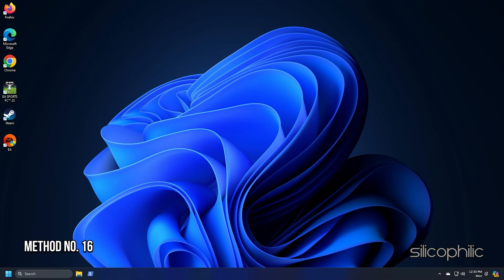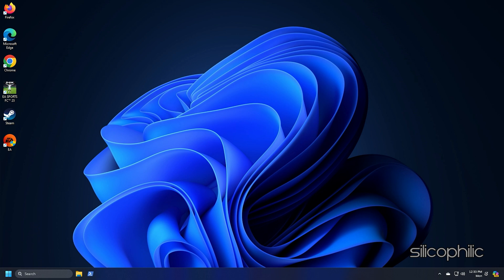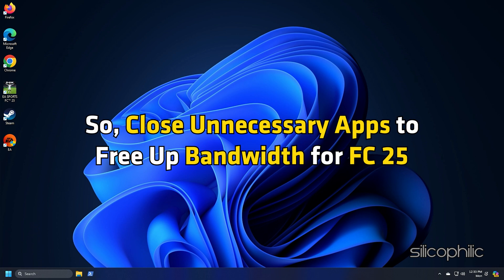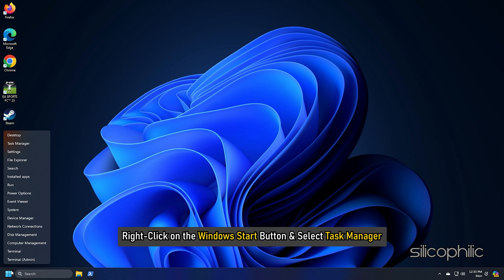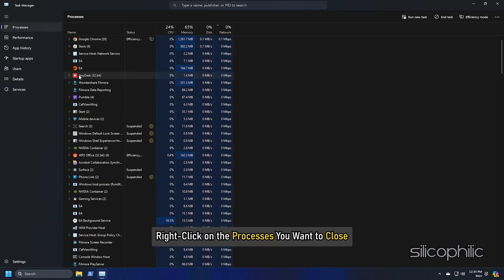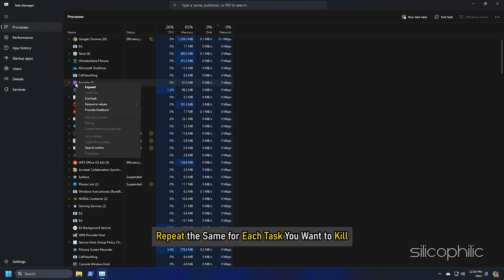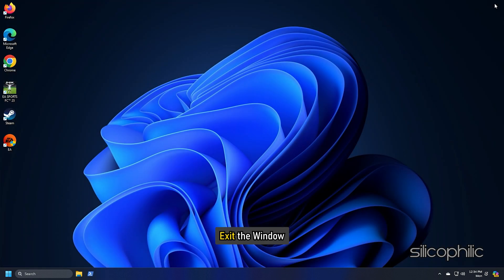Method 16: Close Unnecessarily Running Programs. Streaming and downloading can compete for resources and cause issues while playing games like FC25. Close unnecessary apps to free up resources. Right-click on the Windows Start button and select Task Manager. Go to the Process tab, right-click on the processes you want to close, and select End Task. Repeat for each task you want to kill, then exit the window.